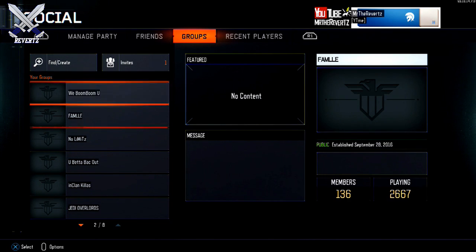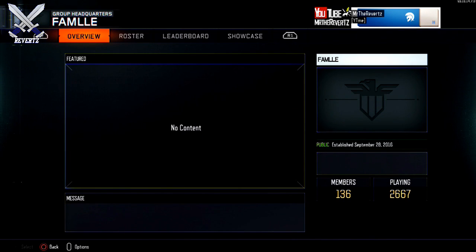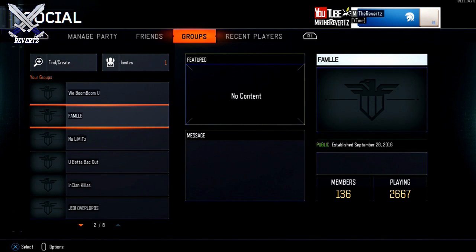You can also see which groups you're a part of by clicking on the group tab. There you can see the roster, group messages, leaderboards, and some other pretty cool features. If you want to leave a group, just press the options button on your controller and press 'Leave Group.'